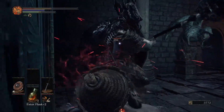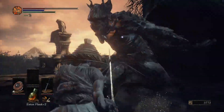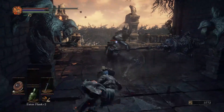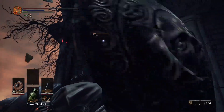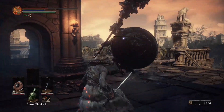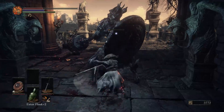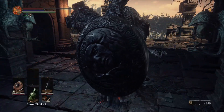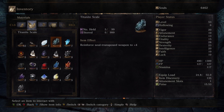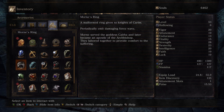I drank up there. This guy is tough, and also difficult to see. That was our chance — finish him off. Mourn's Ring. Wow, let's see what that does. Oh, we got to learn a dead bone shard. That was a bit tough. Periodically emit damaging force wave. Interesting.